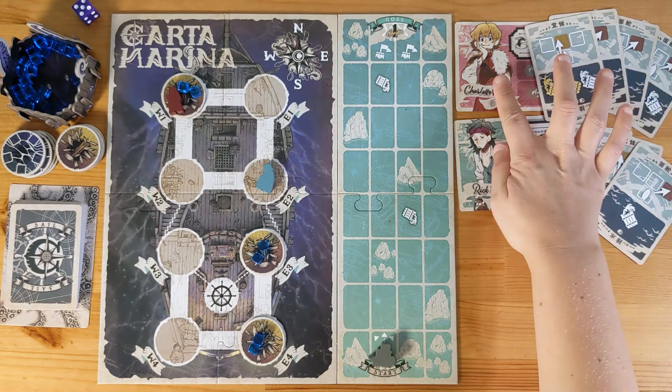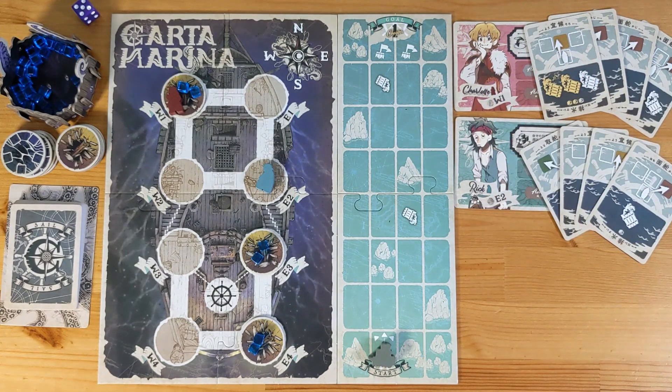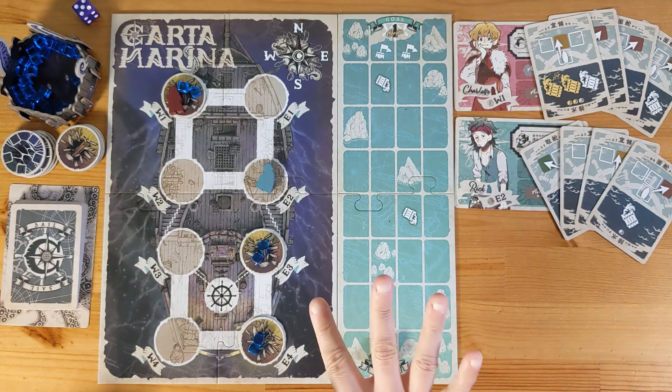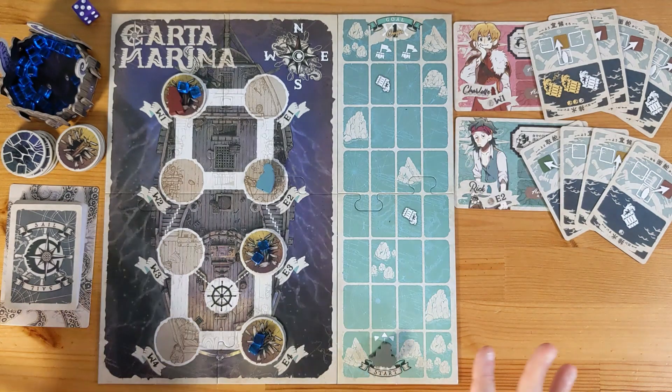The first player is the one whose character name comes first in the alphabet, so Charlotte goes first. Every turn consists of an action phase and a draw phase. In the action phase you can take any three out of five possible actions, and you can take the same action multiple times. The five actions are: steer, drain, move, give, and gain.